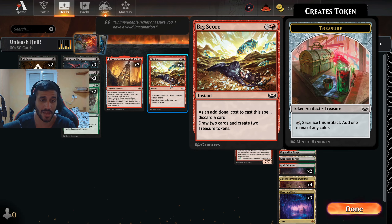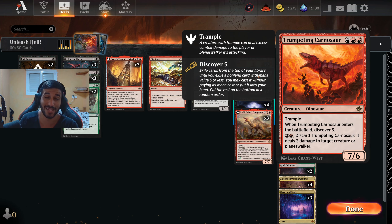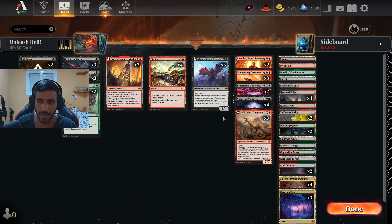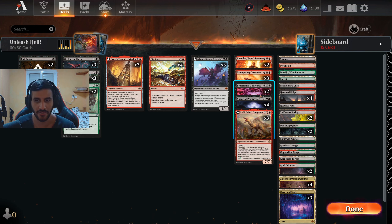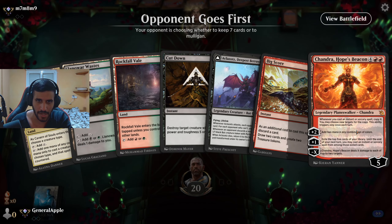The premise of the deck is really simple: get your lands, cycle for everything you need, and get Big Score as soon as possible to generate Treasure tokens to ramp into Atraxa, Chandra, or Breach. I wouldn't recommend using Big Score to ramp into the Trumpeting Carnosaur unless you're desperate — ideally you Big Score, play a land, and then Atraxa the next turn; that's huge. I have some spicy matches coming up, and you definitely want to stay for the final match because it was hilarious.